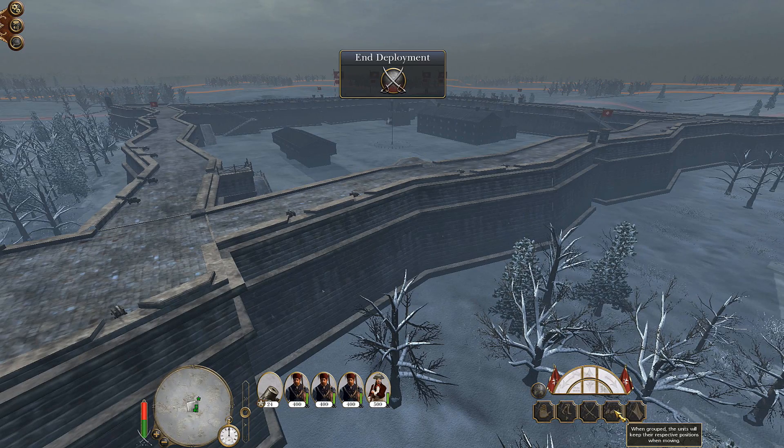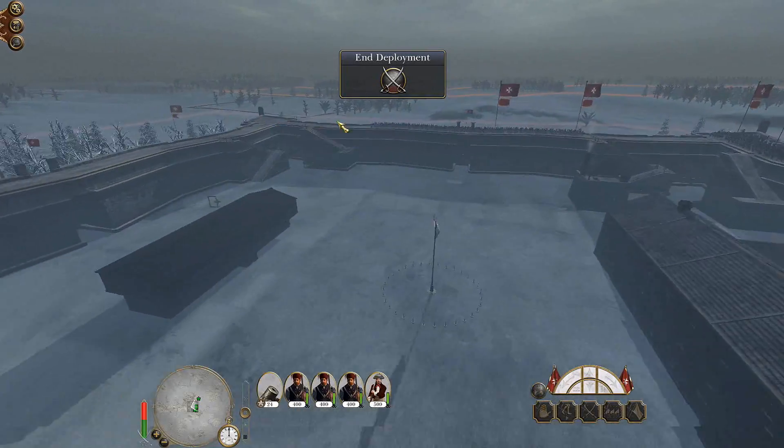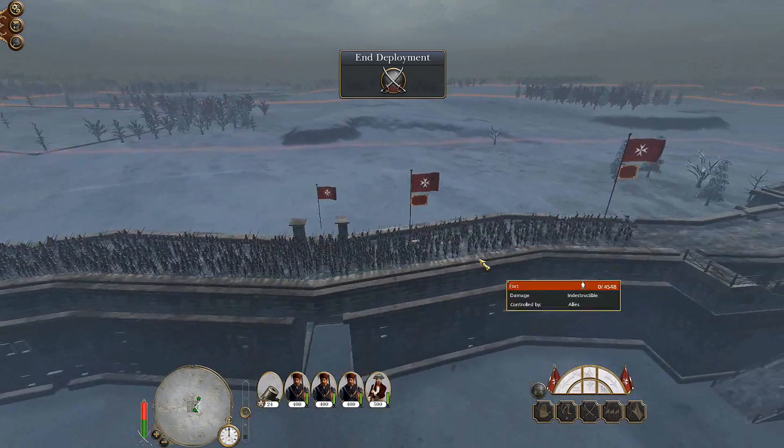Welcome to the Empire, everybody. This is Rampagne, and welcome back to my Return to Chivalry campaign. We're going to continue where we left off from last time. Currently we're trying to defend Brussels against the United Provinces — I just call them the Dutch.